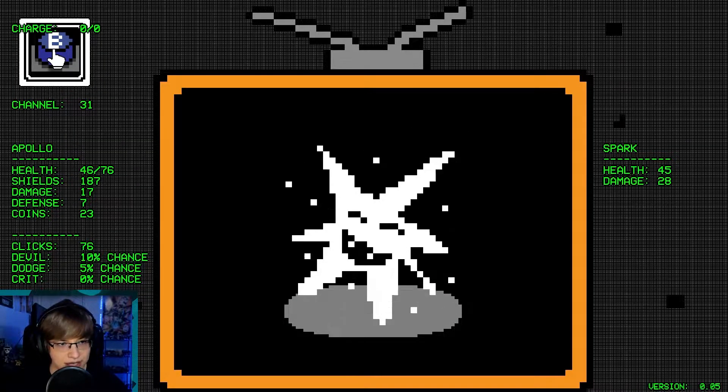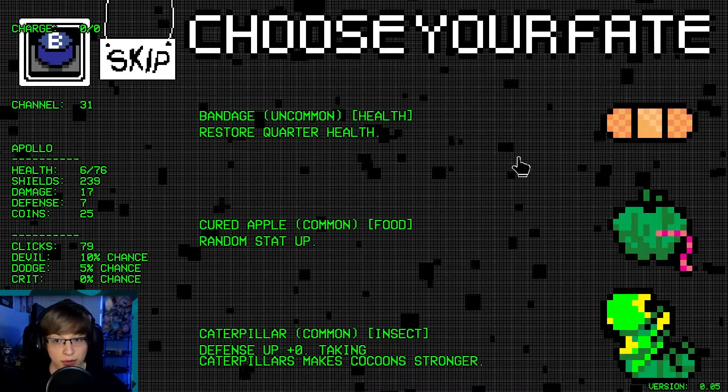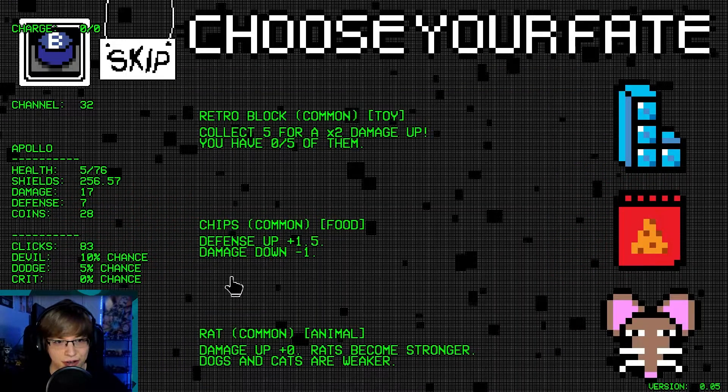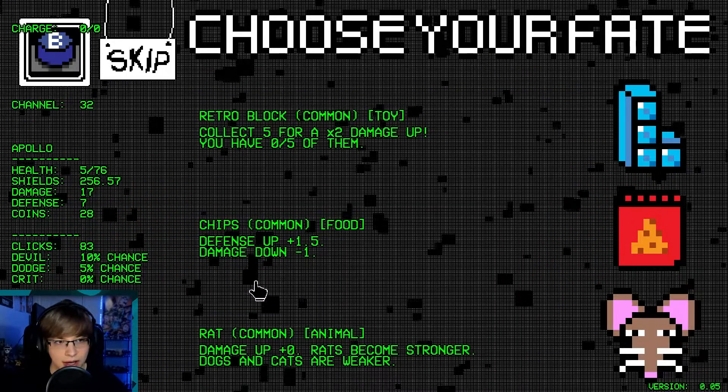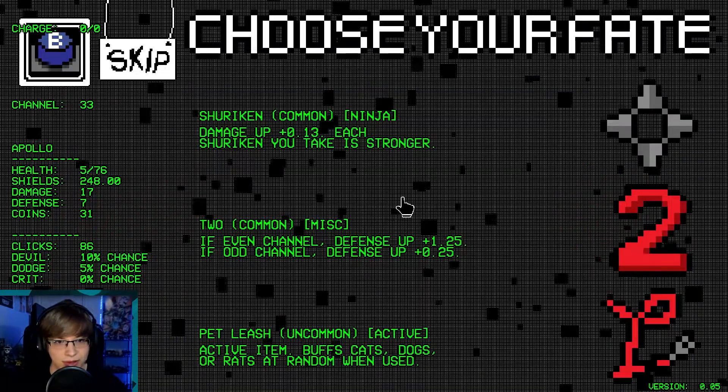Now we'll just use this. Six health, we got 240. Restore a quarter of our health. Look at the shields we have here. Maybe we start doing retro blocks. I don't think we're really going to get that.